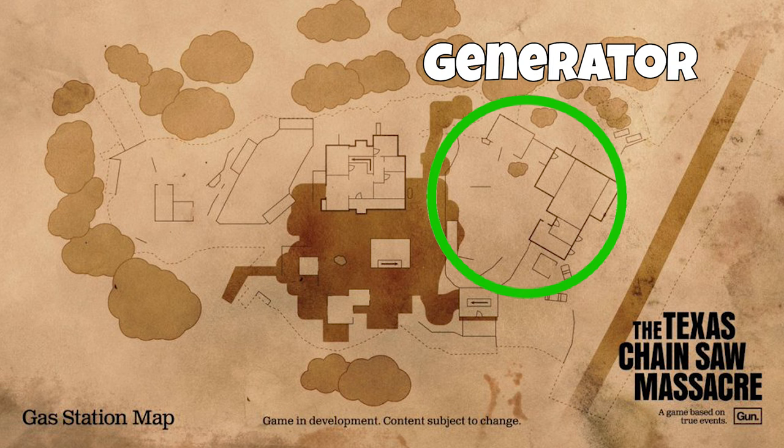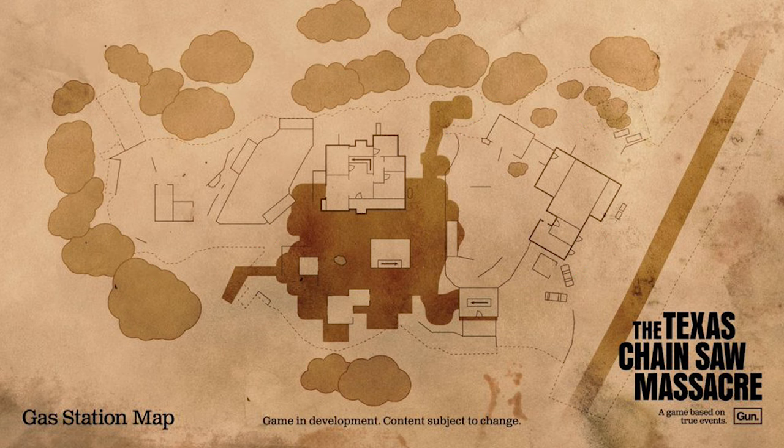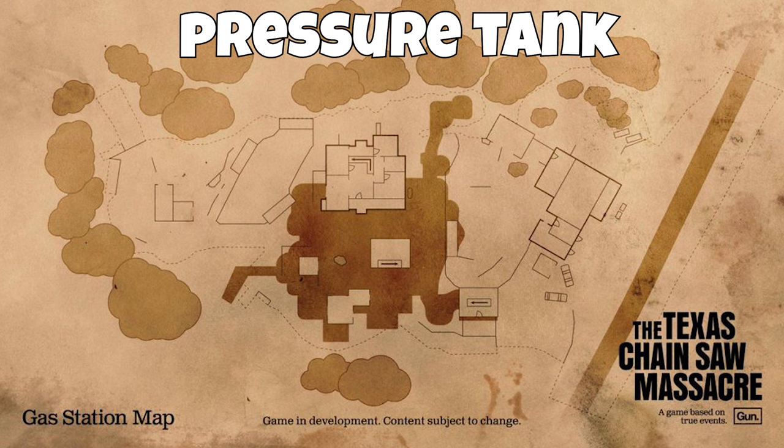On the right side you have the generator side, on the left side you have the car battery, and then you have the fuse box or the pressure tank valve. The fuse box and pressure tank can always spawn in different locations — up to three different locations every time. For the pressure tank, it normally spawns either behind the house, on the side of the house towards the generator side, or by the corner shed on generator side.